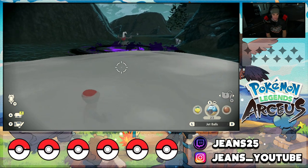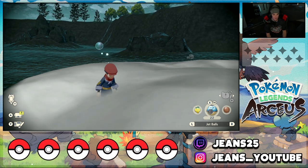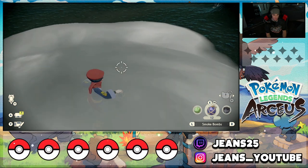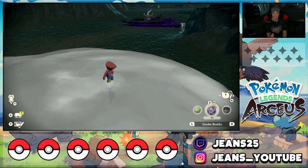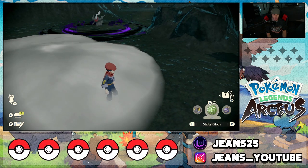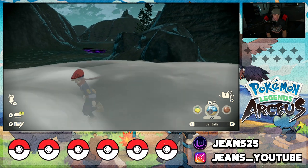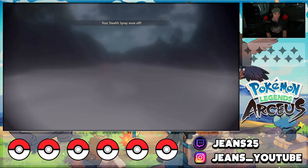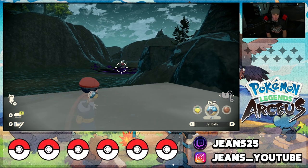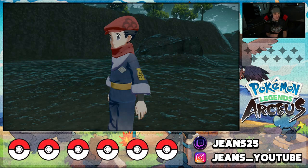I've got my Jet Balls ready. I throw one but Darkrai hits me before I can get a clean shot. I think I might need to get a backshot on him. I drop another smoke bomb, wait for him to move toward me, and try a Jet Ball from range. I actually land a hit on him from deep — there it is. Now that I'm in the stealth spray he can't see me properly.